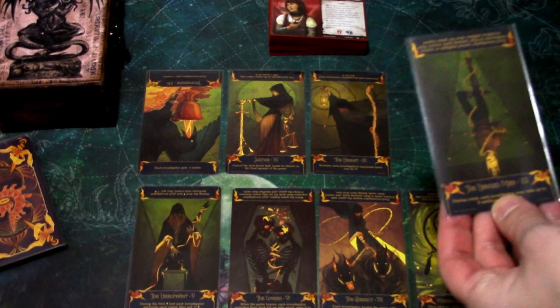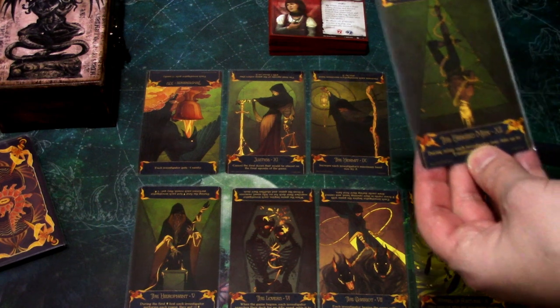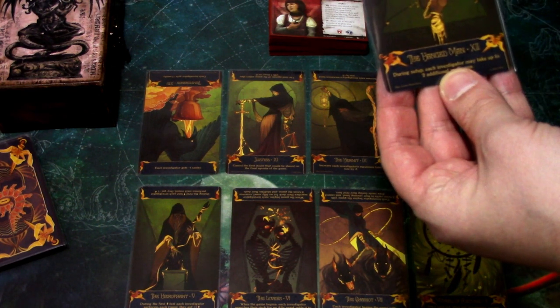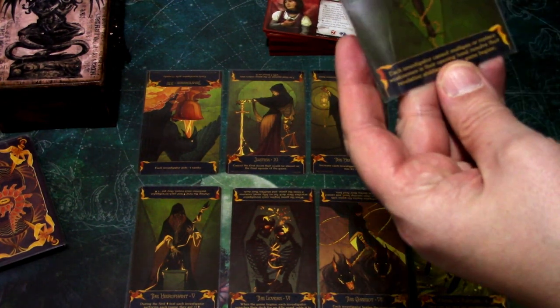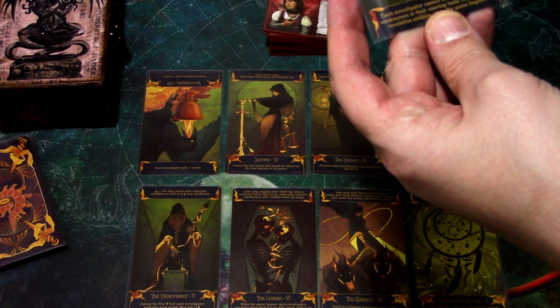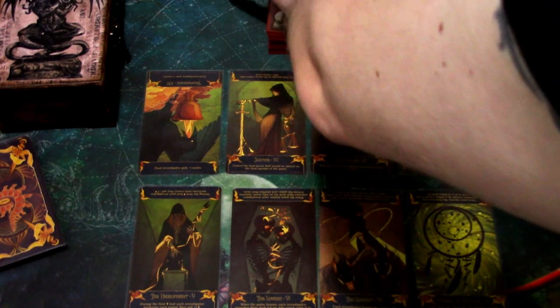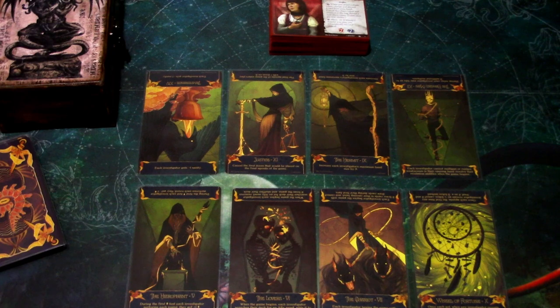Next we have the Hangman, for the Wages of Sin. Upright: each investigator may take up to 2 additional Mulligans during setup. Reversed: each investigator cannot Mulligan or replace Weaknesses in their opening hand and must resolve their Revelations. That scenario is just awful, so we'll sacrifice that one and reverse it. Two more need to be reversed.